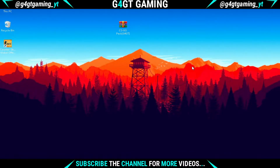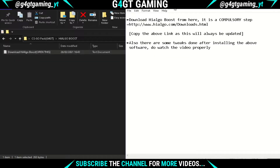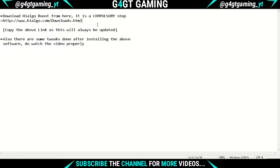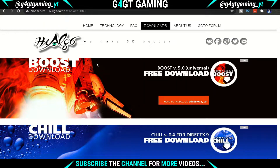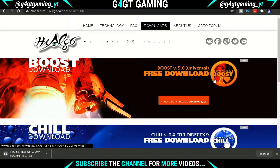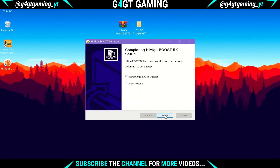Download the CSGO pack whose link is in the description, and extract it using WinRAR. A folder will be created — open it and open the High AlgoBoost folder. You will see a text file; open it and there's a link provided. Copy and paste it in your browser and it will open the High AlgoBoost website. Click on the first download button — the software size is only 4 MB. After the download is completed, open the EXE file and install it as you would install normal software.